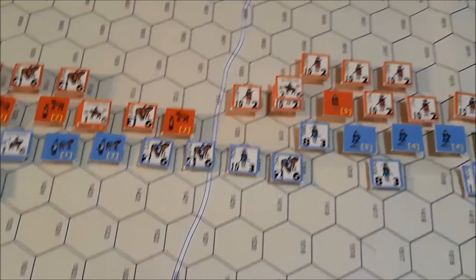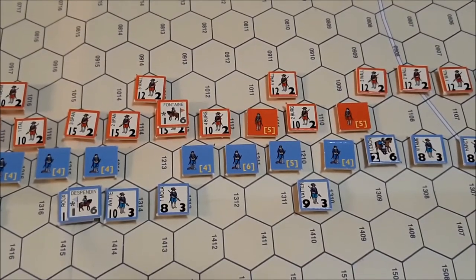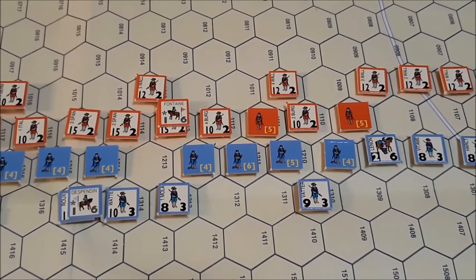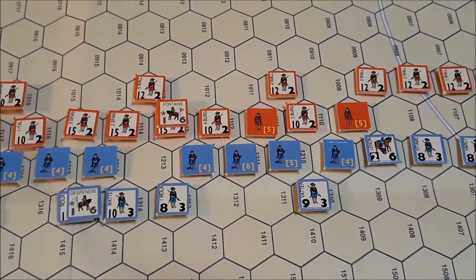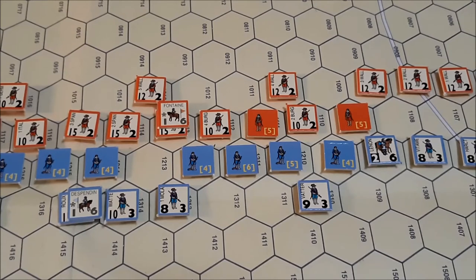That concludes the Spanish player's turn five disruption removal phase. Things are looking a lot better for the Spanish player. It's going to be a tough road for the French. Historically that's kind of how it was anyway - there will be no units from the command to help pull their fat from the fire. Things seem to be a give-and-take kind of system, where any major breakthrough comes slowly over time as it should. We'll be on to the Spanish player's movement phase.